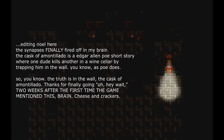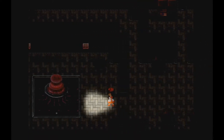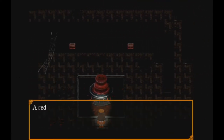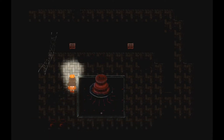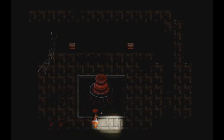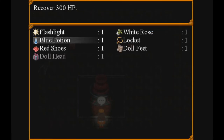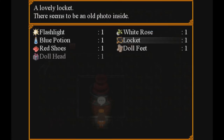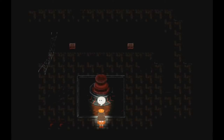Skeletons. I found a doll head. It says to paint things red. How do I paint things red? Before I leave, I want to paint things red. A red pool. Paint everything red, red, red. What did the second one say? Red is the most charming, lovely, and beautiful. A red pool.